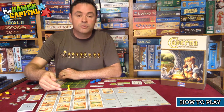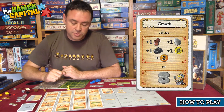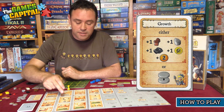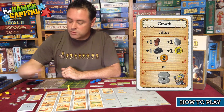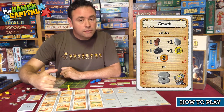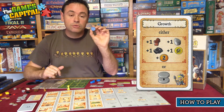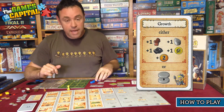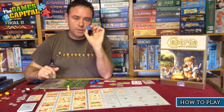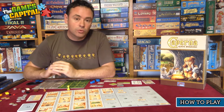Then comes the action Growth. Here you have a choice of one or the other of two actions. The first option is to receive one timber, one stone, one ore, one food, and two gold from the supply — quite a number of different things. Alternatively, you can have an additional family member added to your cave system. However, in order to do that, this new worker must have a room in your cave, so you must have built a dwelling previously before you can take that action.